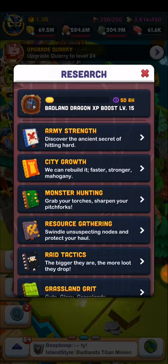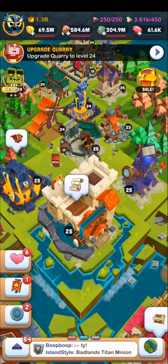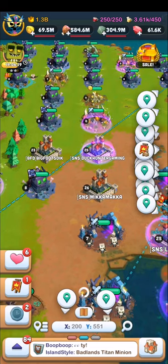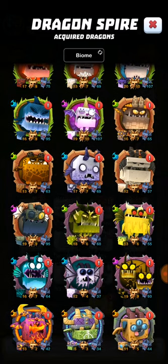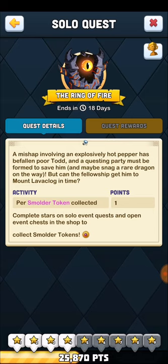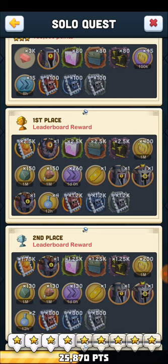Also do your biome dragon EXP boost — Grassland, Badlands, and Swamp sorcery has a dragon EXP boost at the top. Make sure you do that before anything else. Your biome also boosts attack bonus and march speed for your dragons. This is why I do so much damage on Grass — I'm a Grass main. If you want to be a Grass main, Badlands main, or Swamp main, that biome research will power up your dragons. If you're heavily paying to play, you'll probably finish all three.